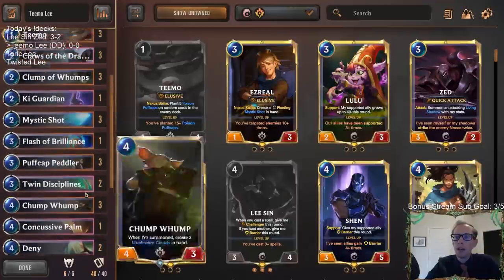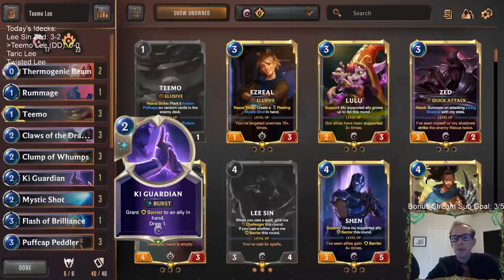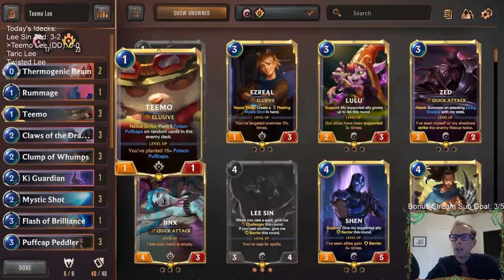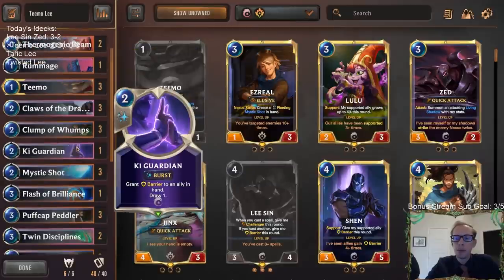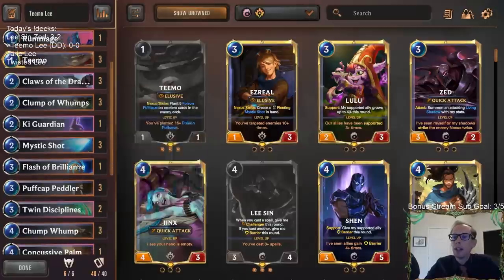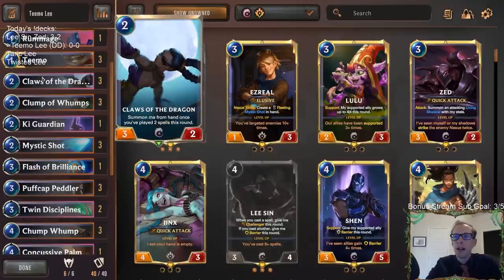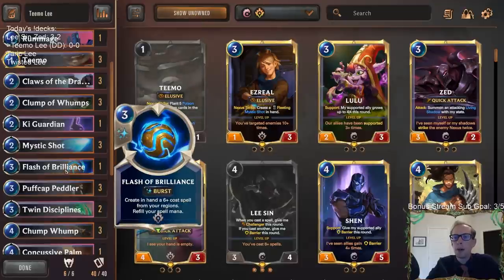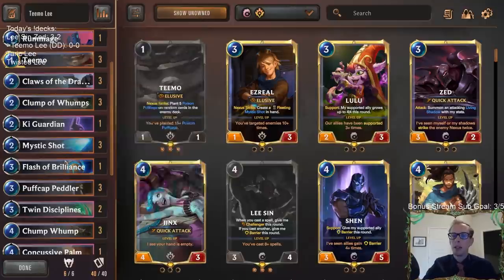We have a lot of good one-offs in this deck. Key Guardian could be really good at protecting Teemo — you can give Teemo a barrier and hit them with Teemo and other stuff. It also filters through our deck, but it's not something we need a lot of. Flash of Brilliance is a zero-mana spell, which is awesome with Puff Cap Peddler. If we have two peddlers in play, it's great. It also works well with Claws of the Dragon — we can surprise our opponent by playing Flash of Brilliance then Key Guardian on a Claw of the Dragon for three mana.